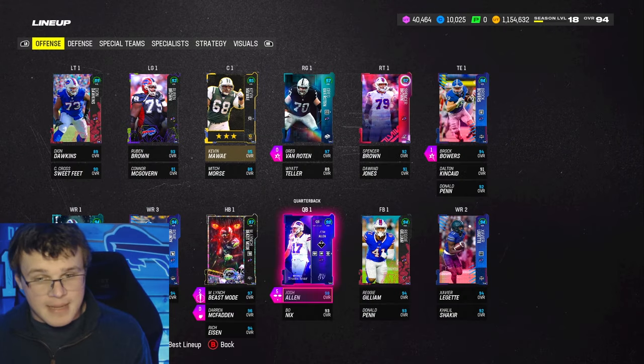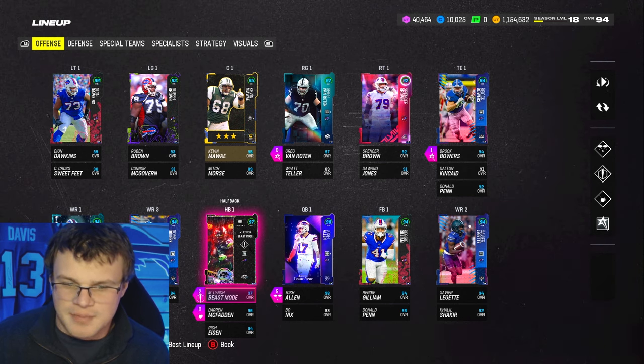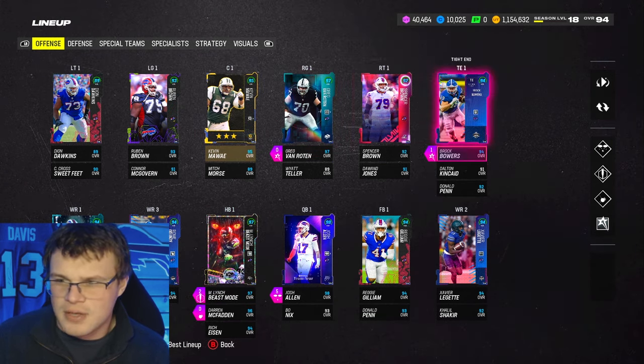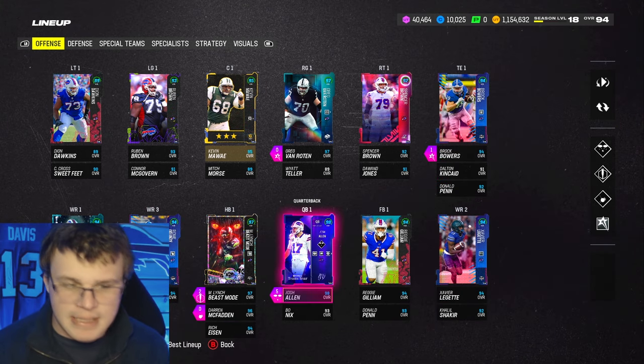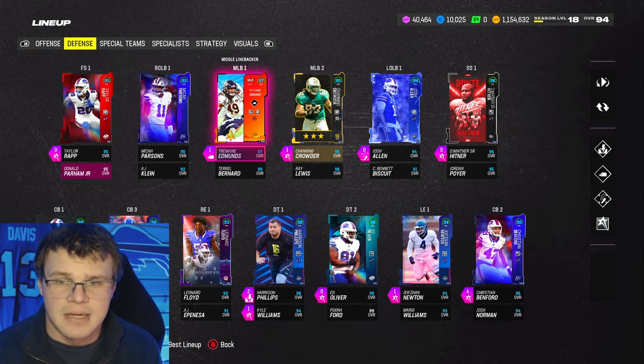So there's our Josh Allen — our King has returned. Looking at who else we've gotten: we've got Marshawn Lynch AKA Beast Mode. Of course, he was drafted by the Bills. We've got Greg Van Roten. We are using some combine guys like Bowers, Leggett, and Adunze. We could still get some upgrades here and there. Ultimate Legends — I don't think the Bills have gotten any yet.